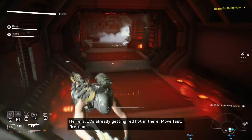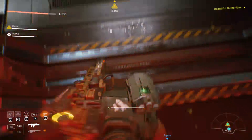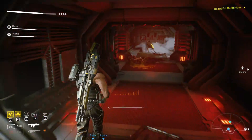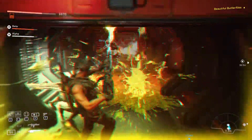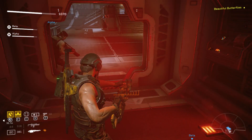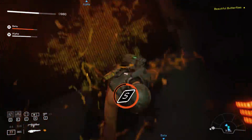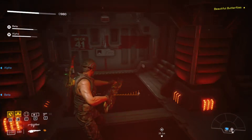The game says 'It's already getting red hot in there — hold fast, fire team.' My clicks are not registering. Can you come in and help? There's a prowler right around the corner — I think it jumped out of a vent.